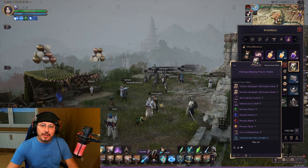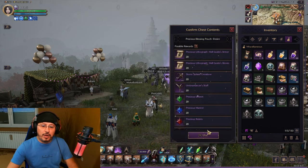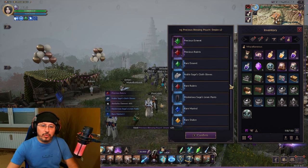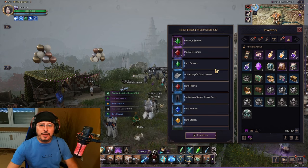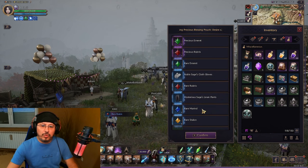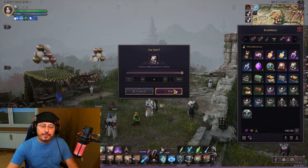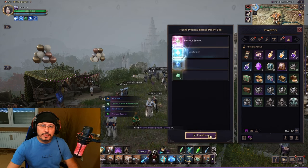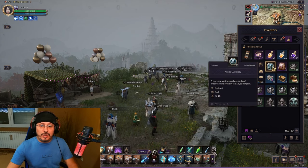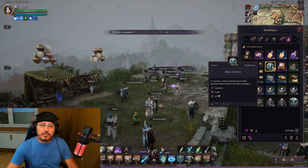Now let's check the Desire bags. Regarding Sanctum of Desire, I was not that lucky on my greatsword-wand combination; maybe I'll be more lucky here. From Sanctum of Desire it's not easy to get anything useful — again purple material, blue material, blue gloves, but no purple gear. I have four more chests. One purple material, two blue materials. What is very important — I got lots of Abyss currency, which I can use later for crafting.